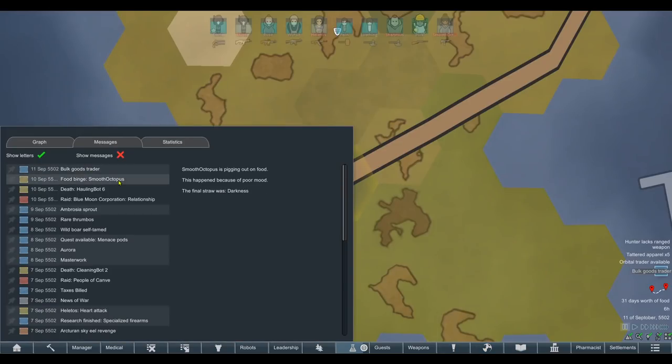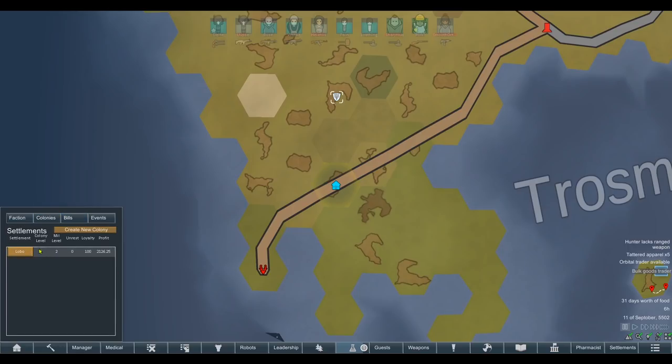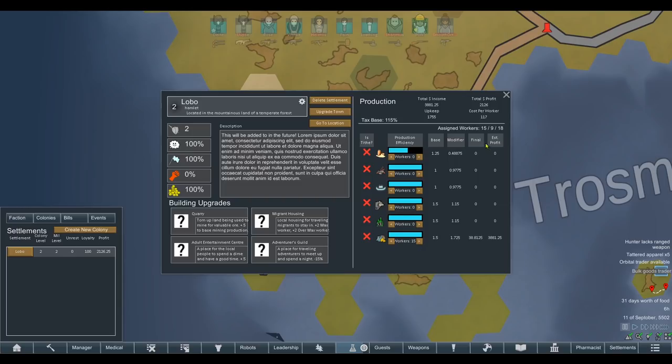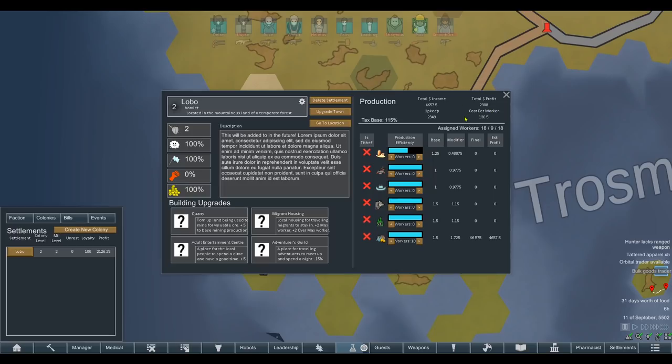Something important happened - our settlement upgraded to a town. It went up to a full colony level two, so we get more workers now. Look, we've got a few more workers - 2308 gold profit, that's absolutely insane. Upgrading to the next level increases the soft cap by another three workers and military level also increases by one - that sounds worthwhile, especially when one tax will pay for two-thirds of the upgrade cost.